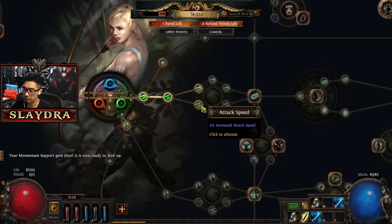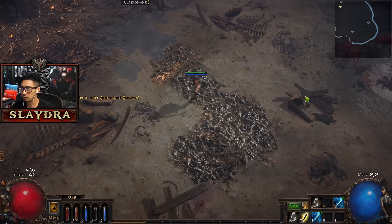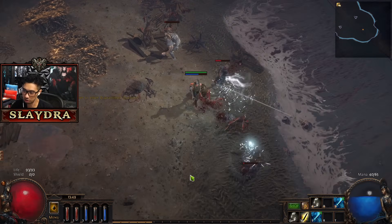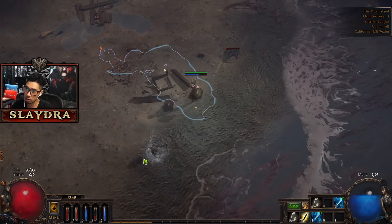We have another skill point and we're going to get even more attack speed. Because in the very beginning of the game, if you don't have attack speed the game just feels bad - it's just kind of how all action RPGs are. Just attack once or twice and move along.